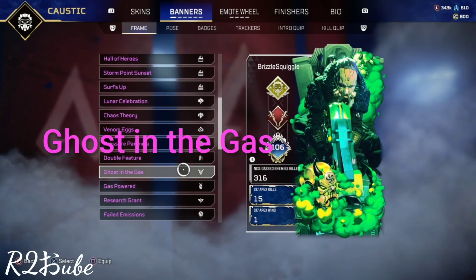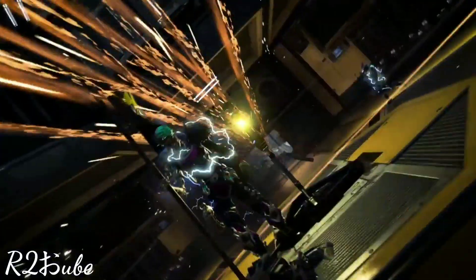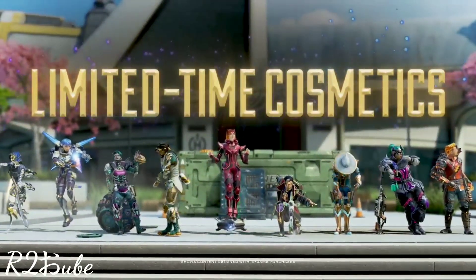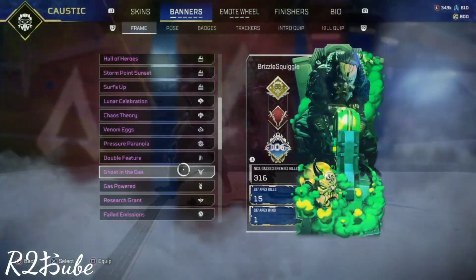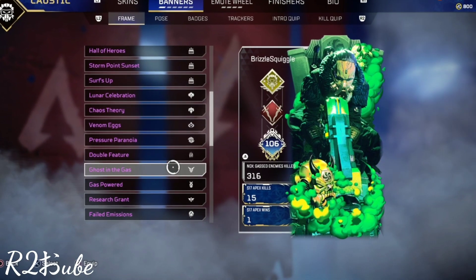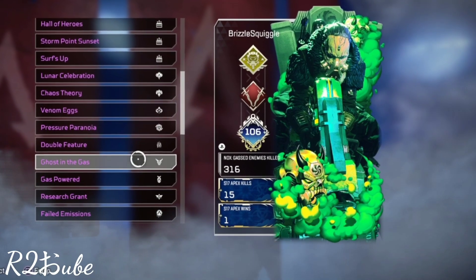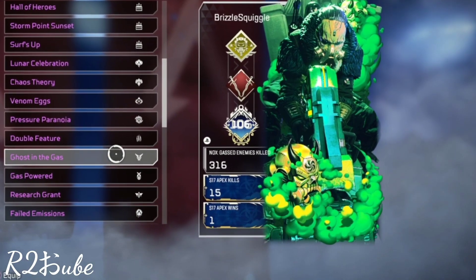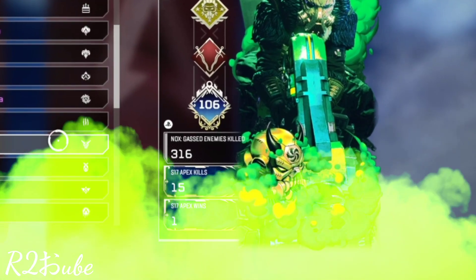It never got a matching skin. Sometimes Respawn will make a matching skin show up in a limited-time cosmetic event later in the season, but for Caustic we never got this. If you look in the bottom left, this really cool samurai-inspired helmet — we never got a 'Ghost in the Gas' skin to go along with this banner frame, and I can't help but wonder where this skin is and if we'll ever get it.